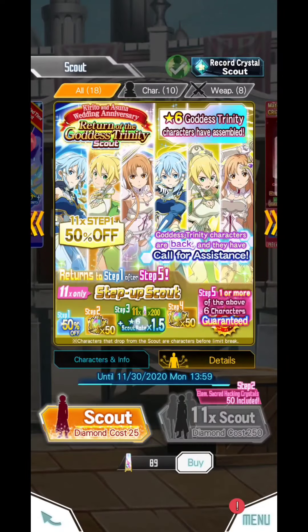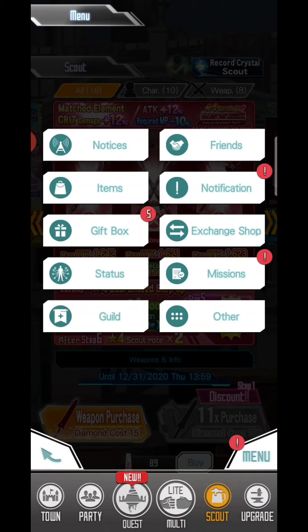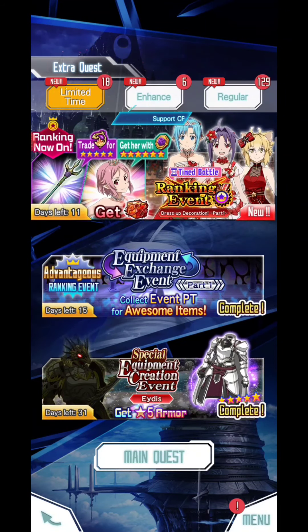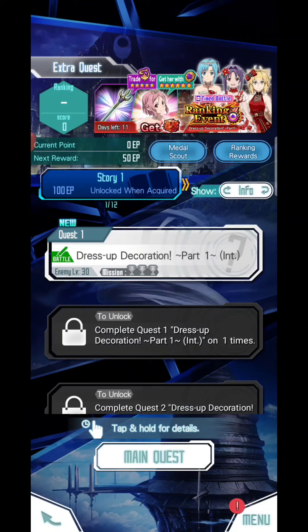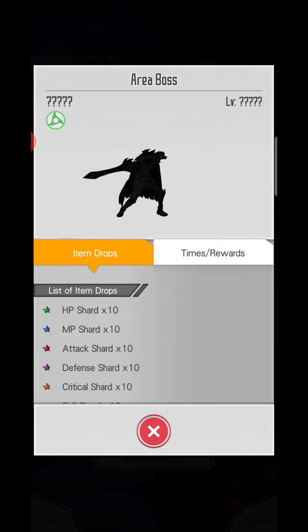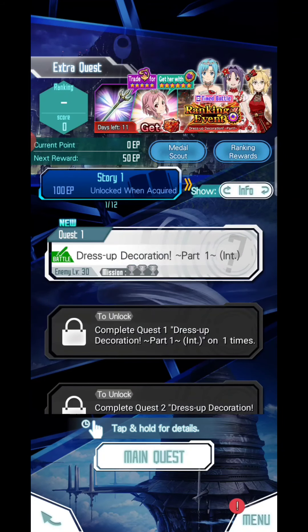It's really hard — I don't have many fire element characters, but that's fine. Let's move on to the quest. This is the ranking event — it's gonna be really hard because I don't have fire element characters. I'm gonna show you guys the boss though: it's headless, the head is just flying — really creepy.